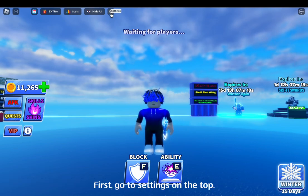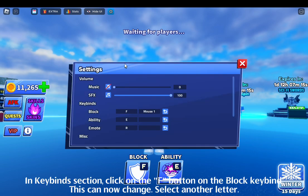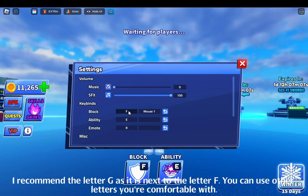First, go to settings on the top. In the keybind section, click on the F button on the block keybind. This can now change. Select another letter. I recommend the letter G as it is next to the letter F. You can use other letters you're comfortable with.